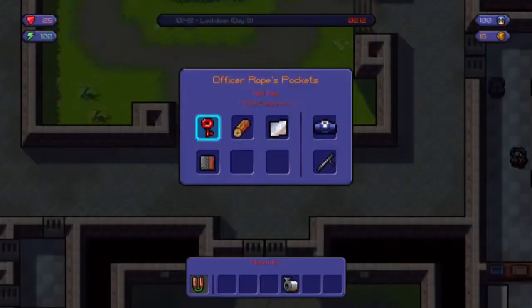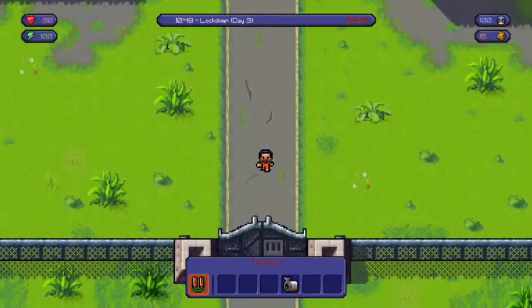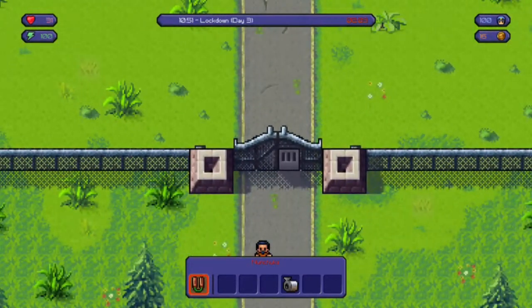It's really easy in prisons like this — this is the third day I think. In other prisons like HMP Iron Gate, for example, there are so many guards there you would never be able to do this.